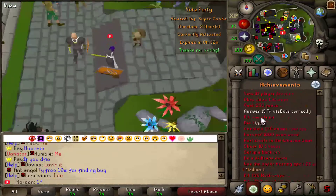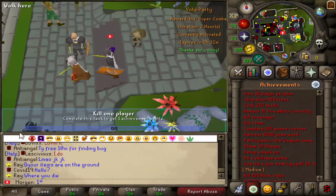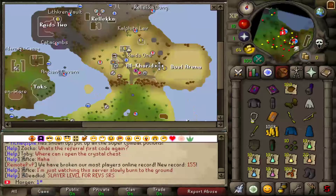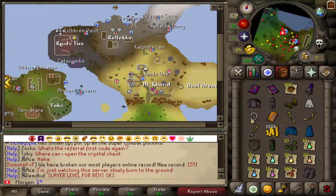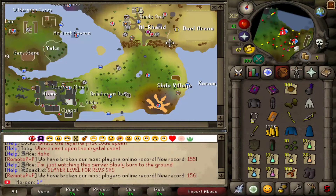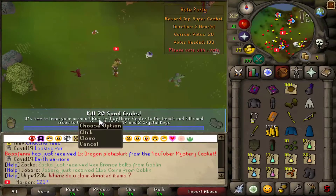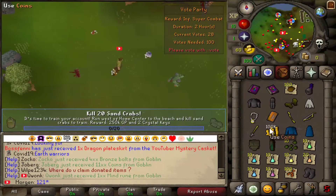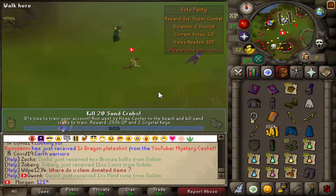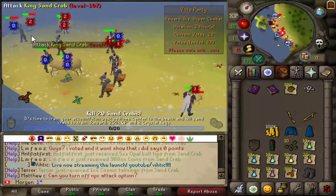Achievements — you have a bunch of achievements here which is a complete book. The cool thing is if you click on any achievement you can actually track it, so it pops up on screen as you work toward it, like 'kill one player.' There are Raids 1 and Raids 2 over here. The 'Kill 20 sand crabs' task has been on my screen for a while — let's go do that and get the two crystal keys reward.